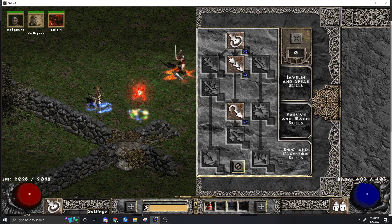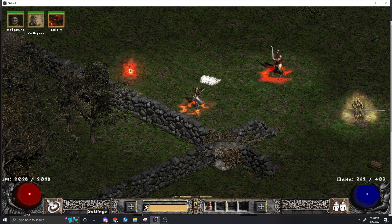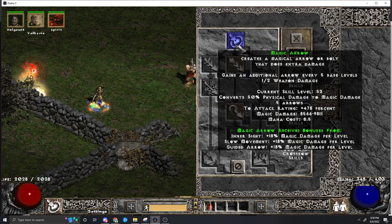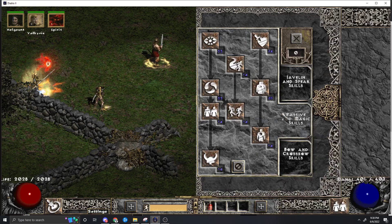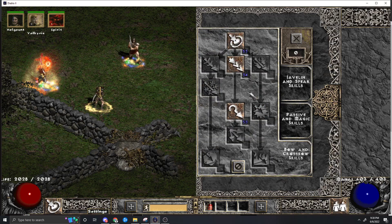So why go Magic Arrow? Magic Arrow is kind of like multi-shot in the sense that it has a spread. The biggest advantage is that it's doing Magic Damage. Having a bunch of Magic Damage on your abilities is always great, because very few things are immune to Magic Damage. So we're going to max it and its synergies: Guided Arrow, Inner Sight, and Illuminate.